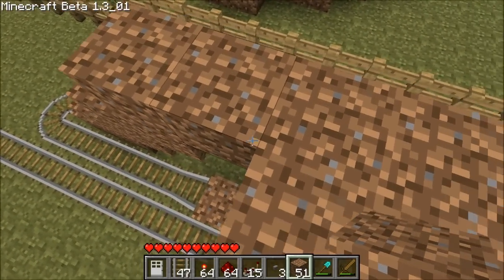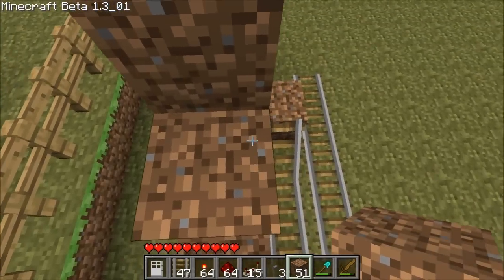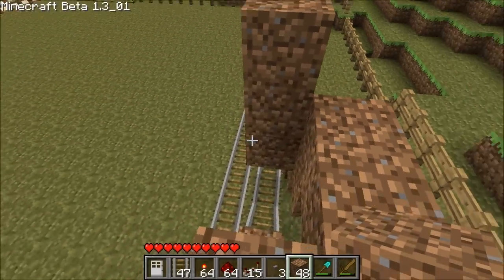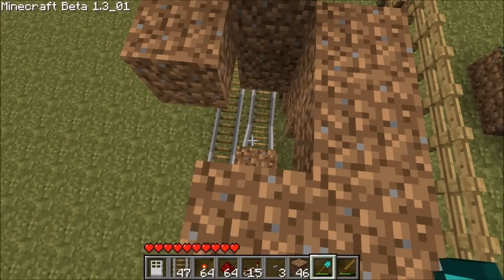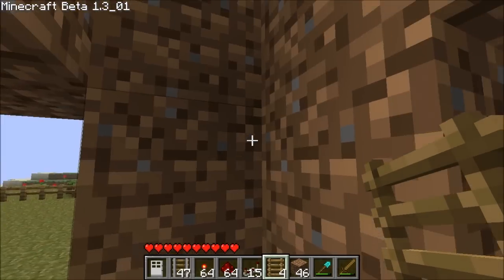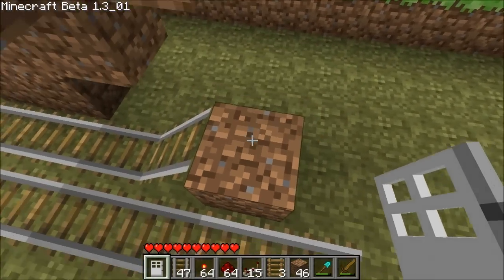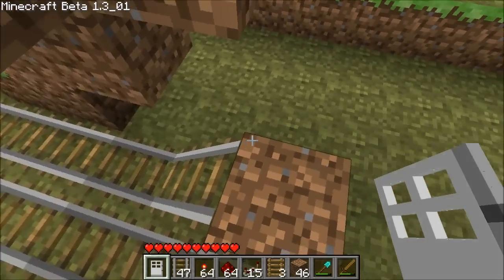I am just making this from memory, so I'll probably get it wrong. You want to put a side thing — oh, we need a ladder. Yes, I have one. And then the door.